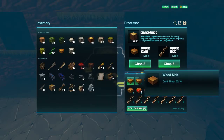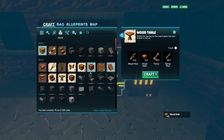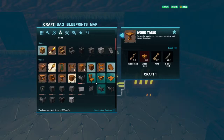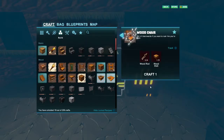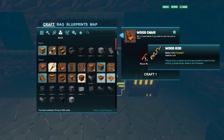That should be enough slabs. Let's go back to the recipes and craft the wooden table. That's now unlocked all of this as you can see, so let's now do the wooden chair. I need some more wooden slabs and wooden rods.